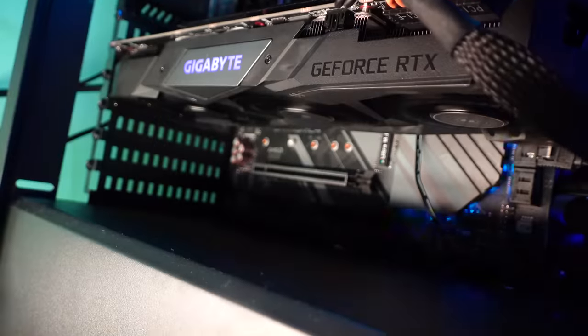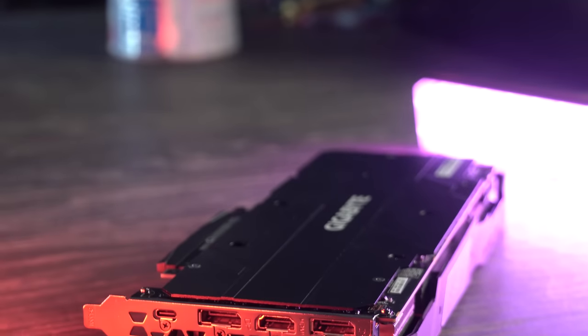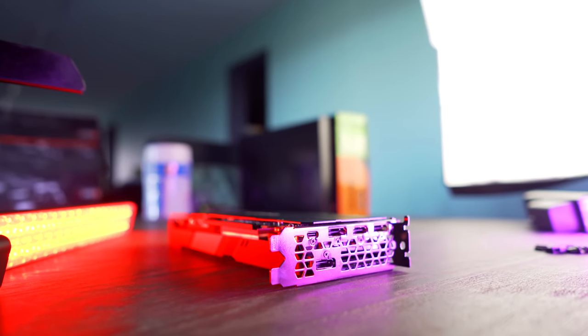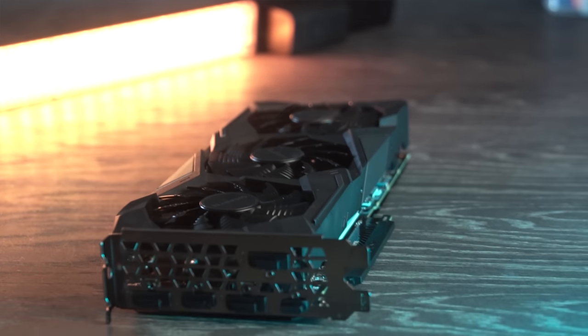This card also features an RGB logo on the side that lights up with a Gigabyte logo, which you can change via software. On the rear of the card you've got three DisplayPorts and one HDMI, plus USB Type-C if you wish to use that with other devices or VR. For the RTX 2000 series cards from Gigabyte, these feature a gunmetal gray and black aesthetic that looks, in my opinion, a lot better than their 10 series counterparts.